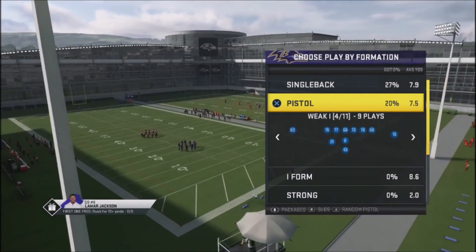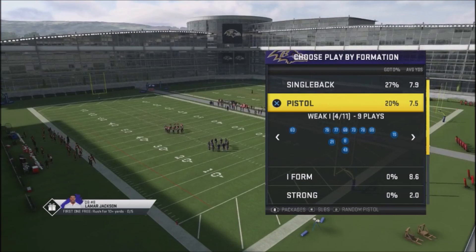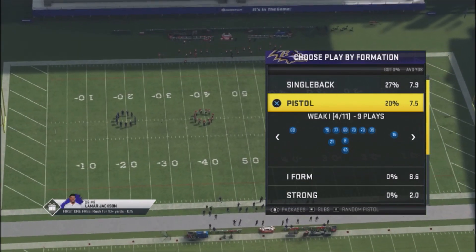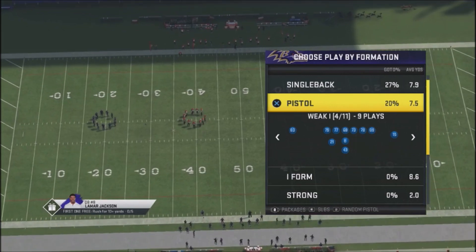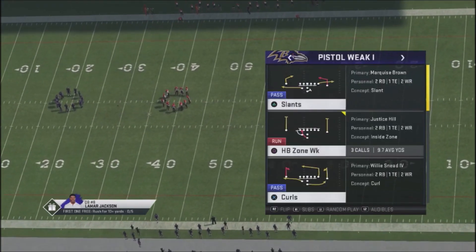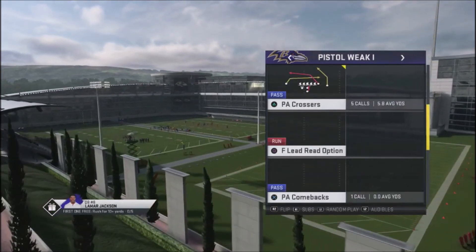I'm in the Ravens playbook. I've been building out some schemes for my Patreons. In particular, I want to take a look at this pretty good formation — the Pistol Weak Eye. This is a really great formation because of the three plays that are in it.